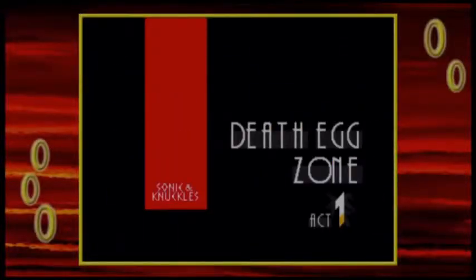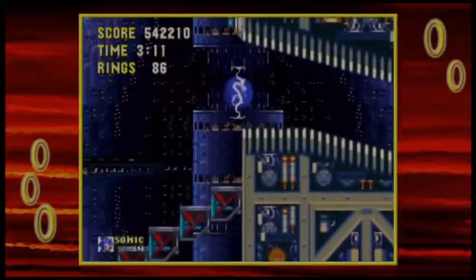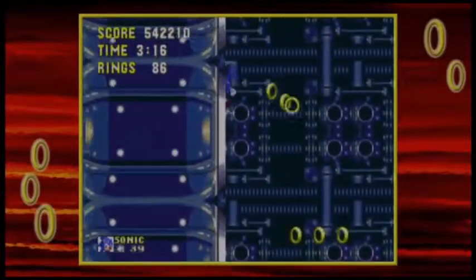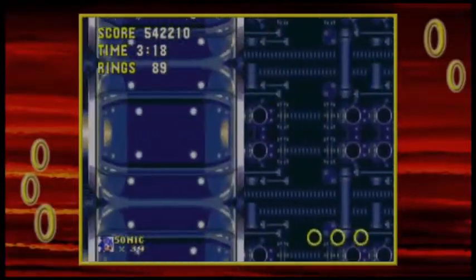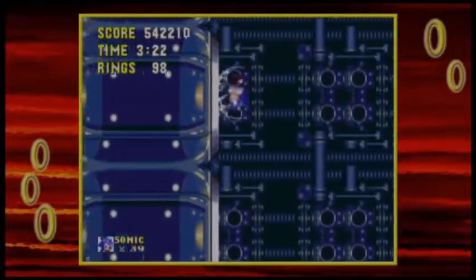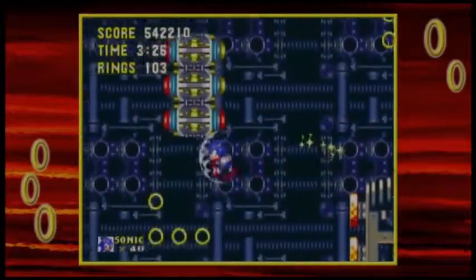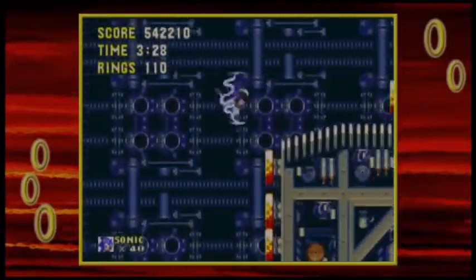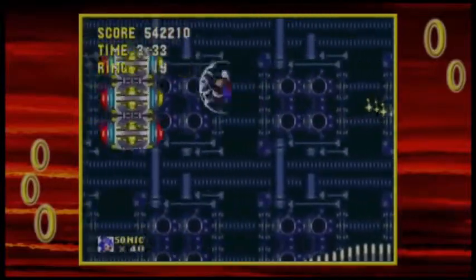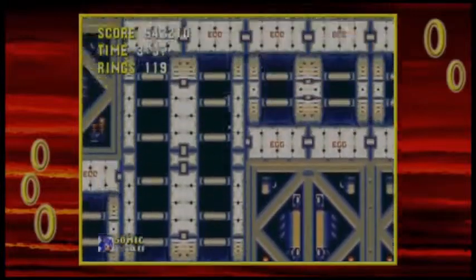I don't want to be in the slot machine - I want to be in the good bonus stage where I can get lots of rings and lives. Not that I have to worry about lives since I already have 39. Here's another really funky area: the gravity pulls you toward a little platform that moves up and down, and you have to hit the yellow dots on them so they turn red. You have to hit all six yellow dots so they all become red, and only then can you move on.